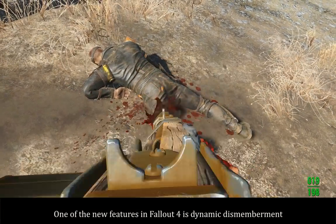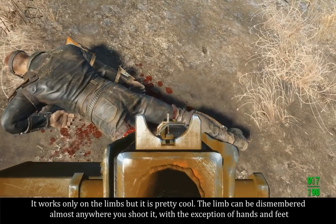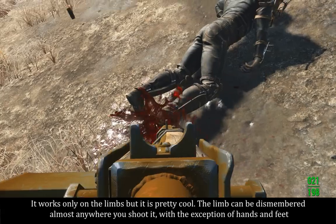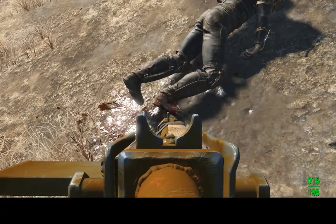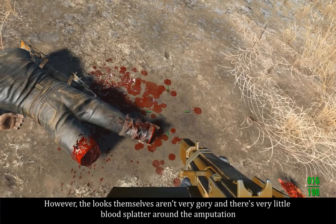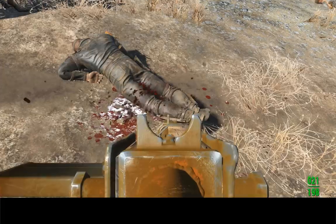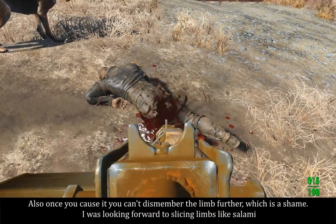One of the new features in Fallout 4 is dynamic dismemberment. It works only on the limbs, but it is pretty cool. The limb can be dismembered almost anywhere you shoot it, with the exception of hands and feet. However, the looks themselves aren't very gory and there's very little blood splatter around the amputation. Also, once you sever it, you can't dismember the limb further, which is a shame.